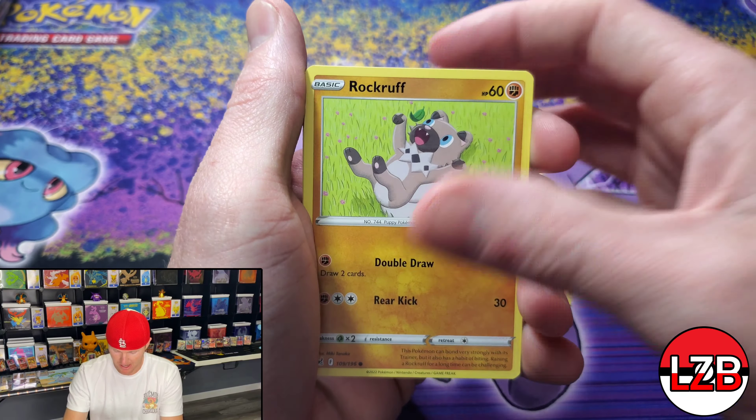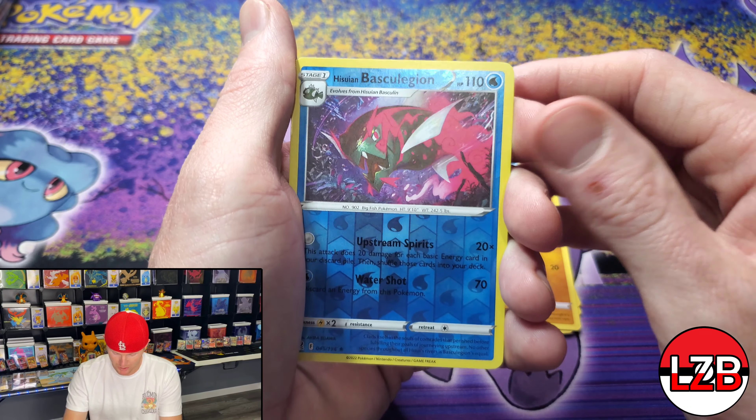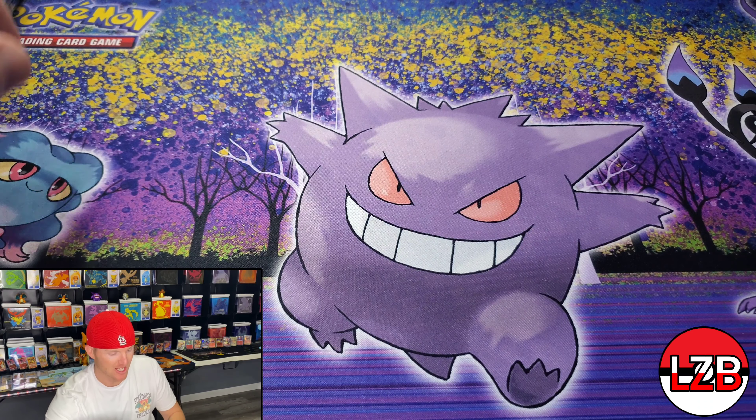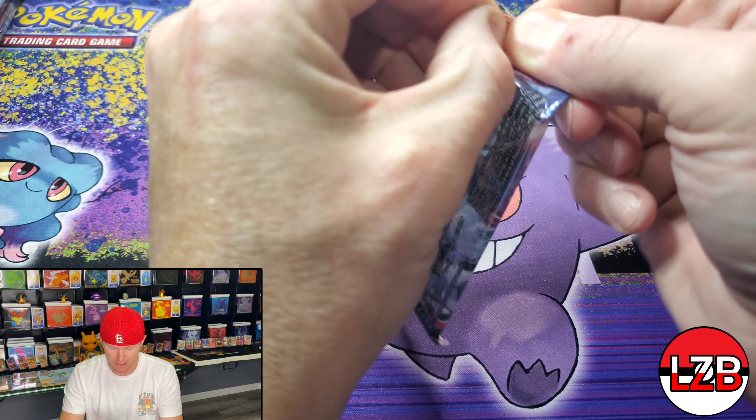We need the Giratina Altar — sick card. Obviously everyone's after that Giratina. It is one of the best alternate arts I've seen. I think it trumps some of the ones in Evolving Skies, in my opinion. It is a fire card.